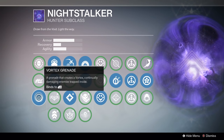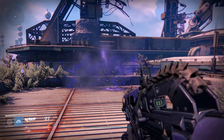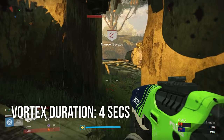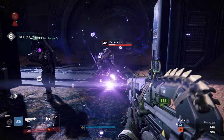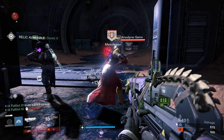Next up is the Vortex Grenade, which you'll probably recognize if you play a Voidwalker. The Vortex Grenade creates a large damage zone which lasts for about 4 seconds, and can potentially deal up to 95 damage per second to anyone standing inside. Like the Spike Grenade, the Vortex can also kill a full health Guardian, but only if they stand directly in the damage zone the entire time.